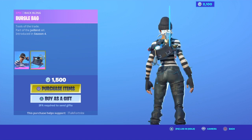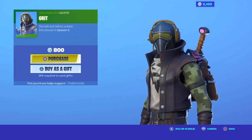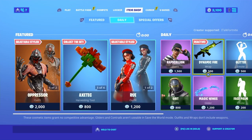Rubskelion is back with the backbling Burgle Bag. Grit is back — no backbling for him.